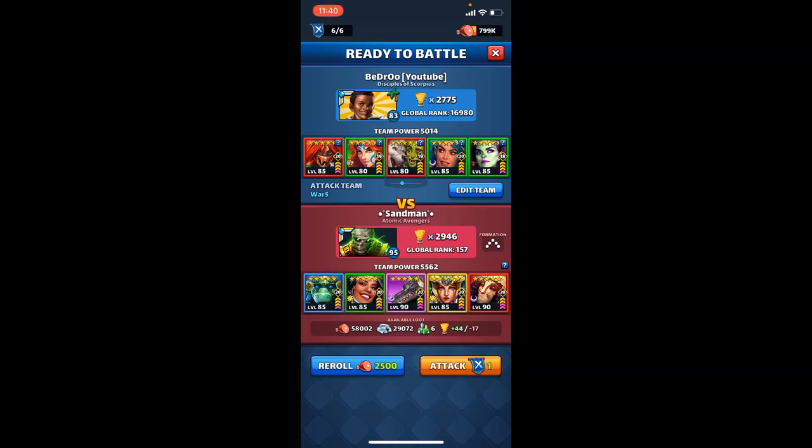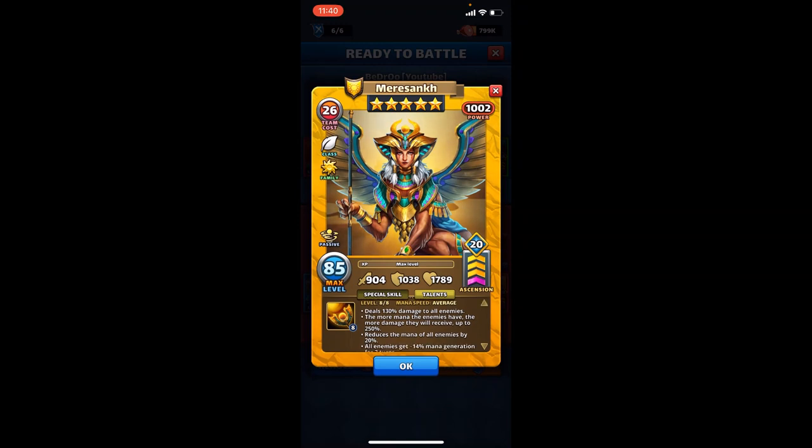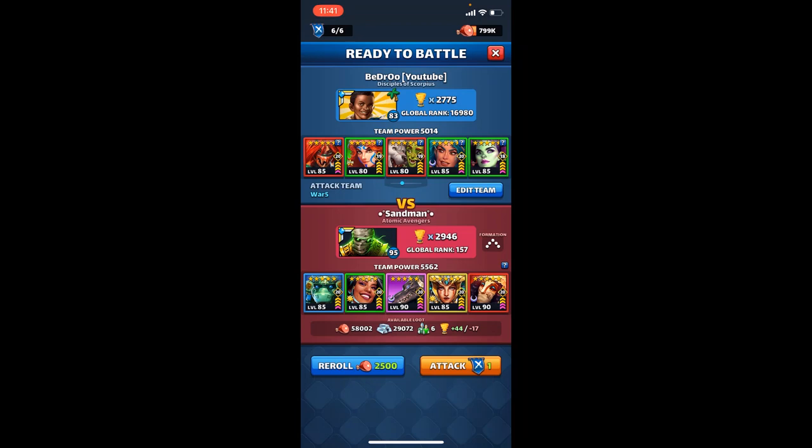Hello everyone, this is a quick video. I found her on defense and I want to test her out. My goal is not to win — if I win, that's fine — but I want to let her fire and see what she does. Specifically, I want to see if the mana reduction she does, in addition to the negative mana gen, adds an extra tile to charge up or not. I think if you are charged up fully and then she does her thing, it doesn't reduce the amount by an additional tile. But if she fires while you're in the process of charging up, maybe she reduces the tile. I'm not sure — we'll test it out and see.